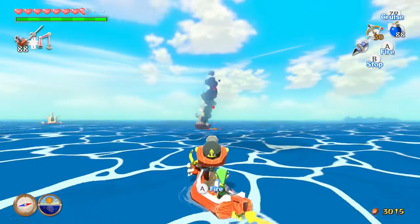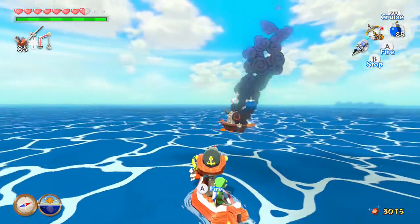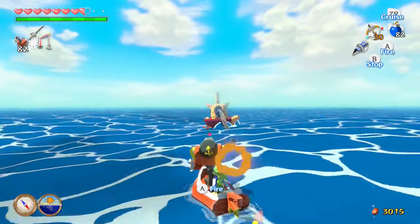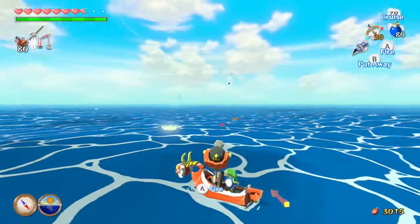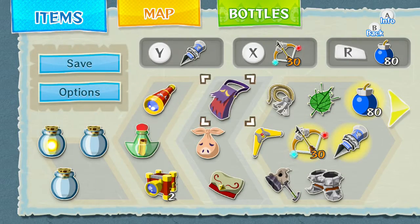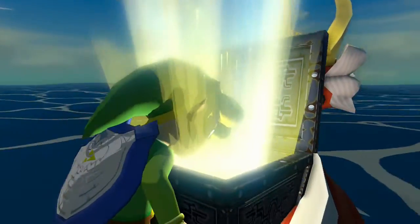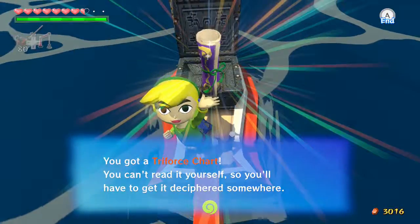Let's get in a little closer. Alright, you're out — die! Alright, let's take out the captain of the ship. Alright, so that should be the treasure chart that we need. First we need to get our hook — yes, we have got the treasure chart, the very first one! Triforce chart number one out of three — awesome!